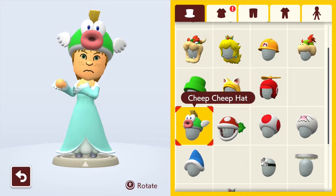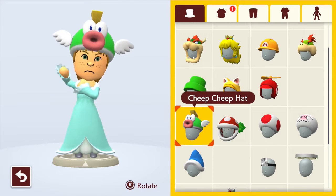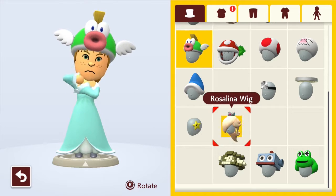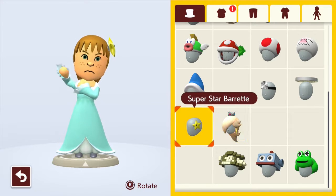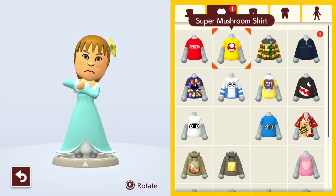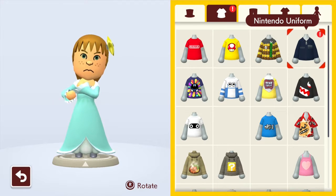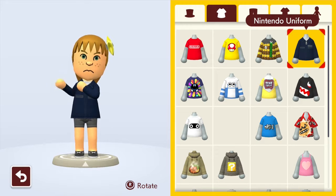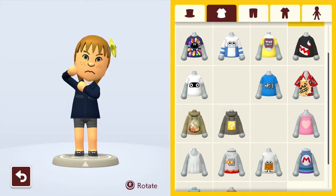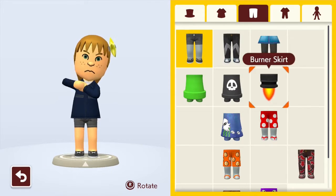Got the Cheep Cheep hat finally — that's for getting 500 plays on one level. But we're not going to be wearing that one. Here's what the Rosalina wig looks like. I'm going to be sticking with the Superstar Beret because that's another achievement I got. And I'm S-ranked now. If the thumbnail wasn't evident enough, you get the Nintendo uniform for that.